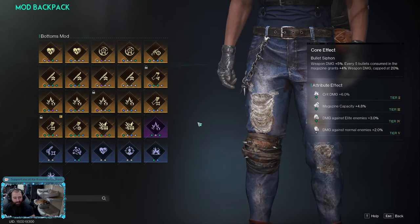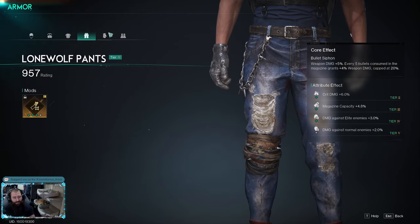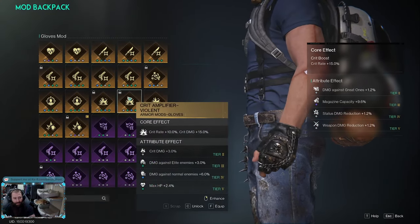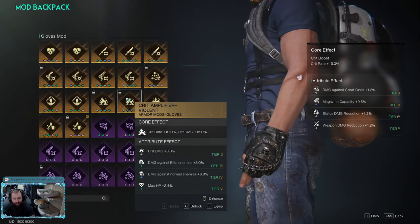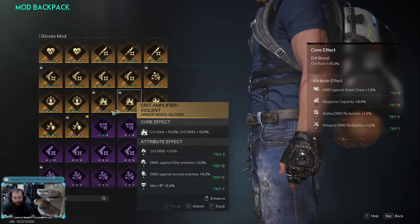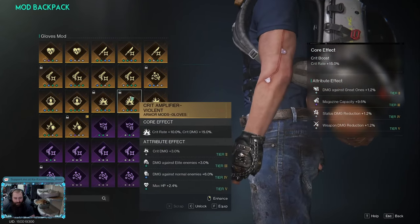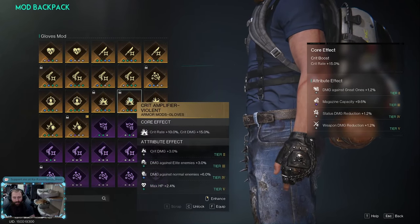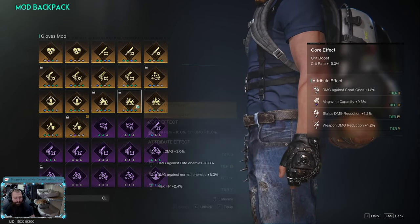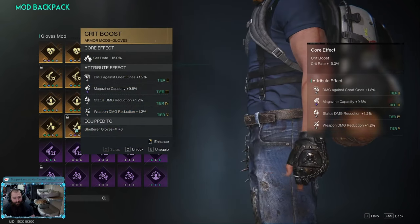By no means do I have the optimal mod setup — if anybody has better options please comment below. On the gloves I'm running Crit Boost for the 15%. I've also looked at Crit Amplifier, which could be a good option if you can make up that extra crit rate somewhere else, since it straight boosts your crit damage for 5% less crit rate.